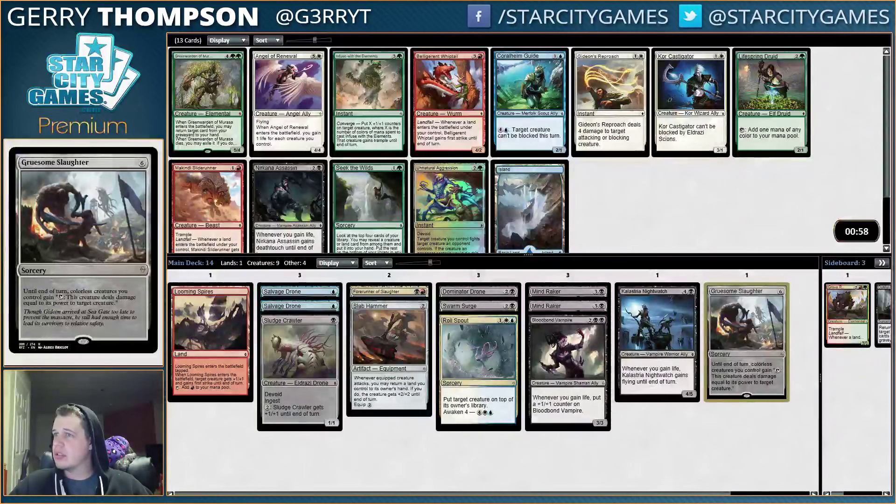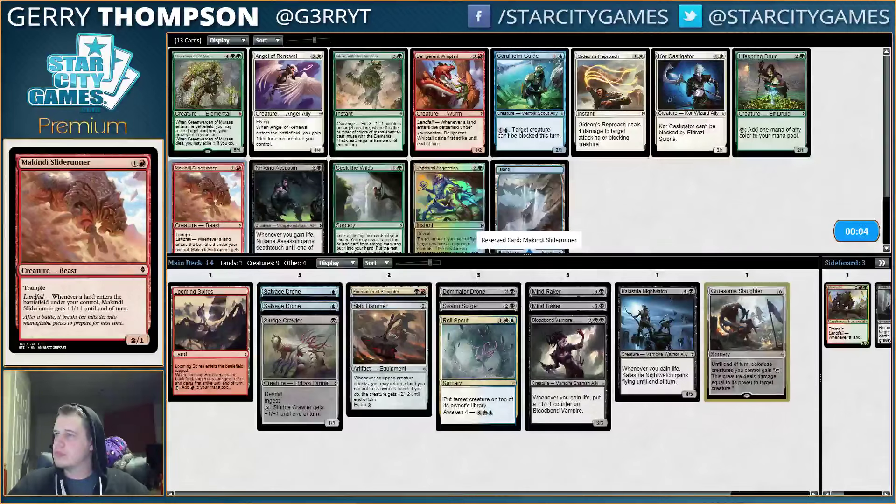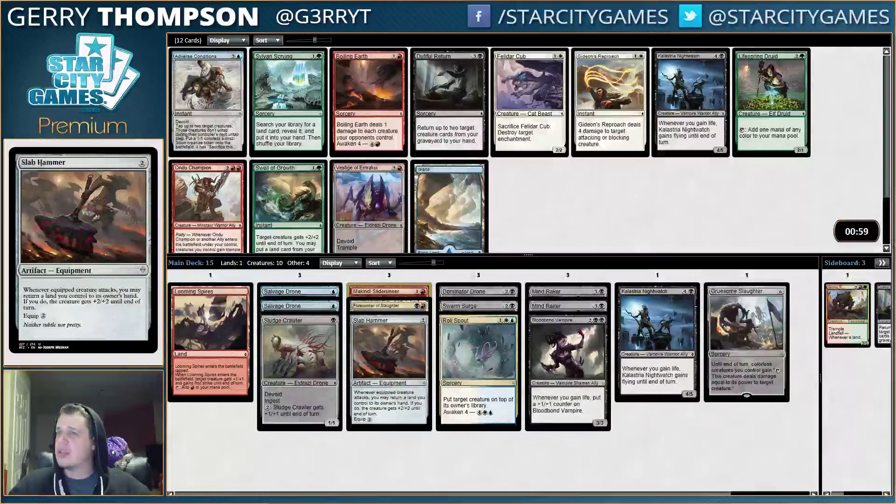Not a lot for us. White is coming through pretty powerfully. Green Warden of Marasa is obviously pretty good. Ideally I'd be black-red, but this does not seem to be how things are going. I could just take the Slide Runner. Ideally I would just be taking colorless things, because I have Slaughter and Swarm Surge. I think I'm just going to take Slide Runner. Now we have a Vestige, which is probably the best card for what our deck is trying to do, so that's good.